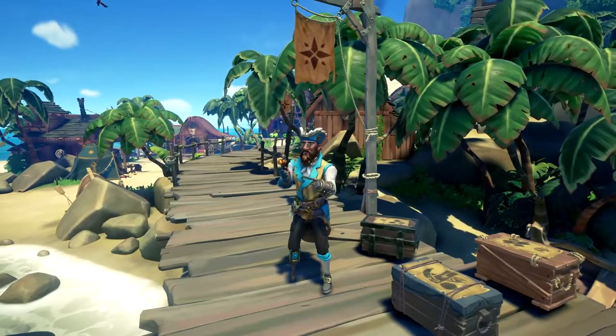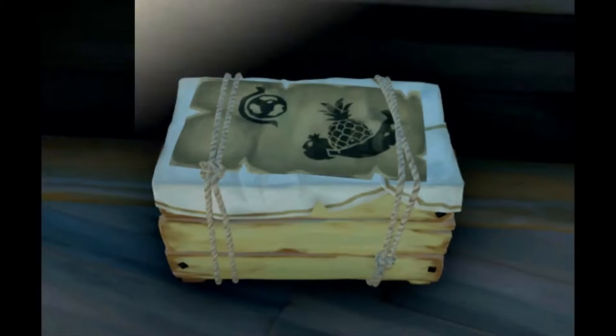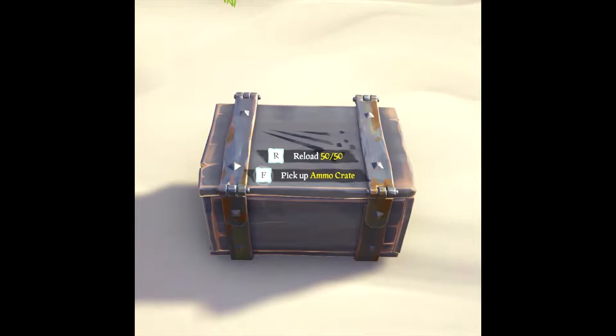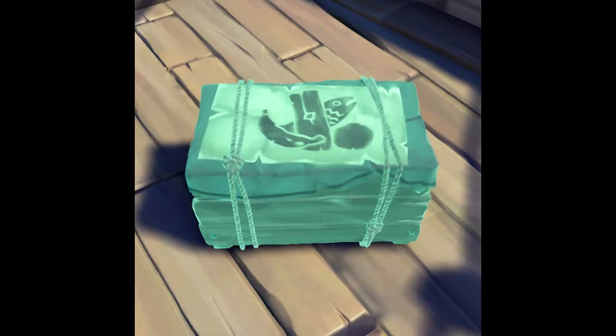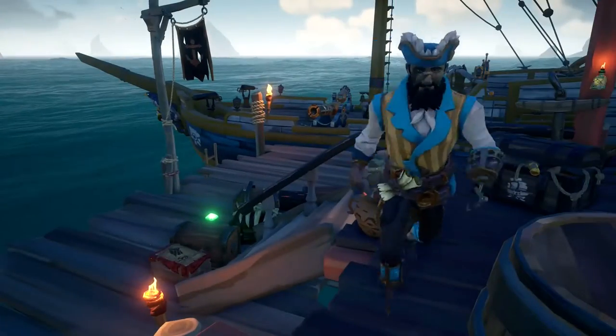Breaking things down to their basics, there be three types of resource crates with a few variations. We have fruit, cannonball, and wood crates. On top of that we have firebomb crates and ammo crates. There also be ghostly goods in the form of cannonball crates of the damned and storage crates of the damned. First, let's talk about the regular crates.